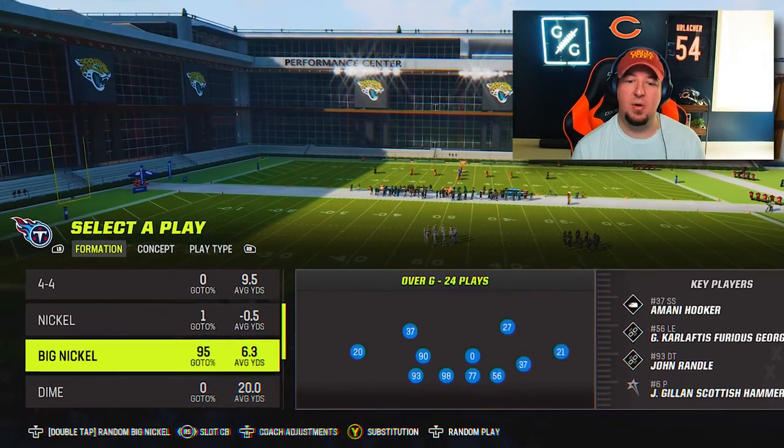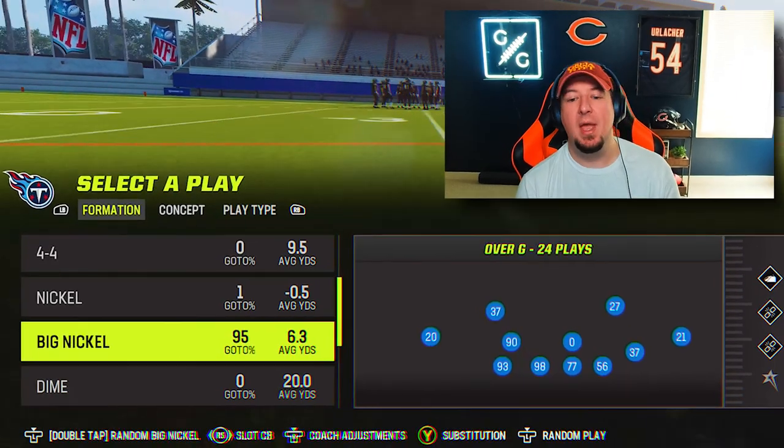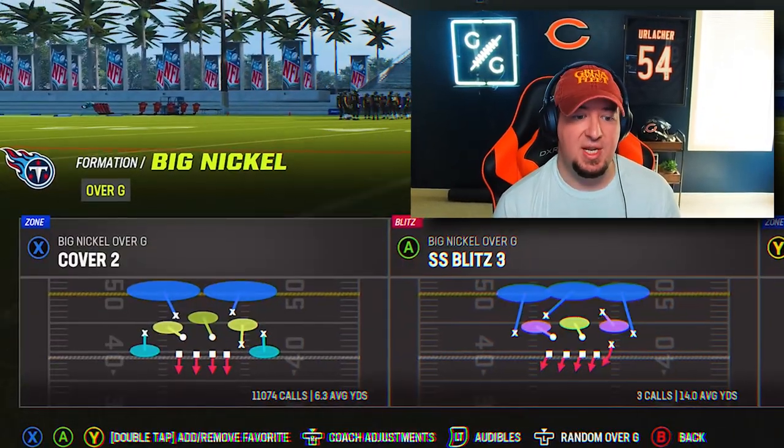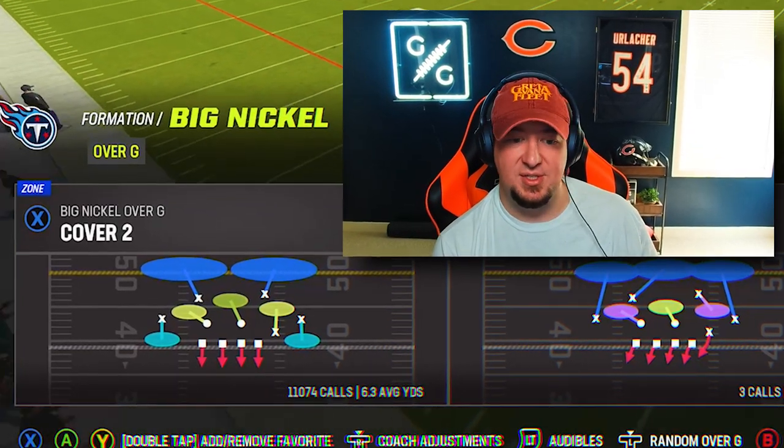In today's video, we're going to take it back to a little bit more of a base rush for those of you that want to get into a four down lineman set. Let's start off with the Over G — my favorite defense. You can see that I've got 11,000 calls just in the last couple months. I recently cleared my play call data to reset everything and figure out exactly where my bread is buttered, what I'm doing well, what needs work.